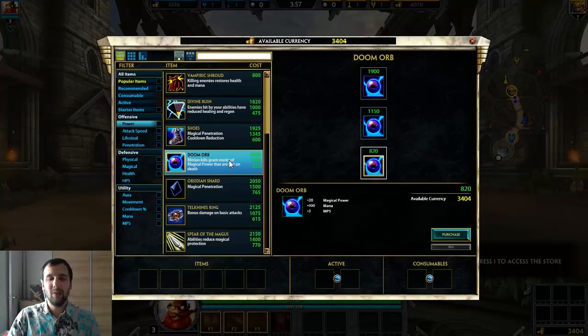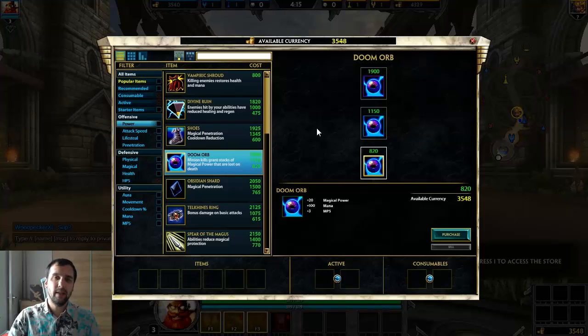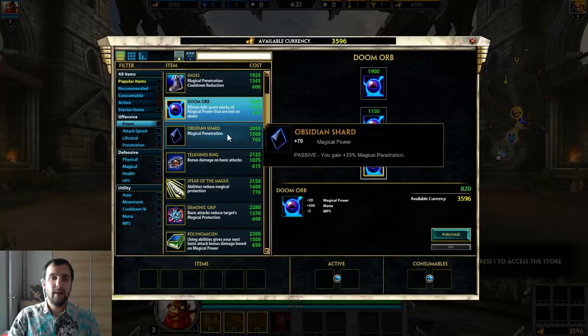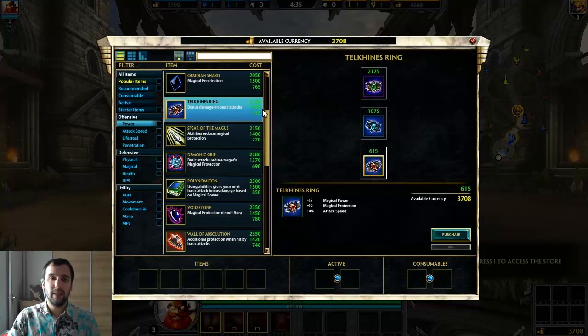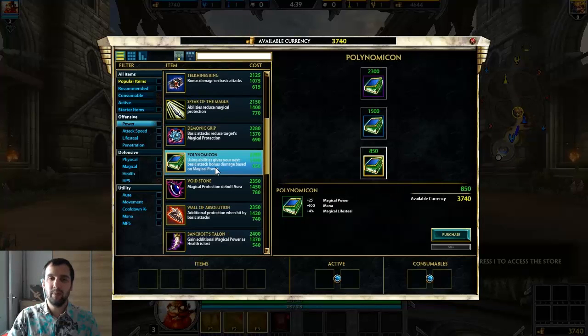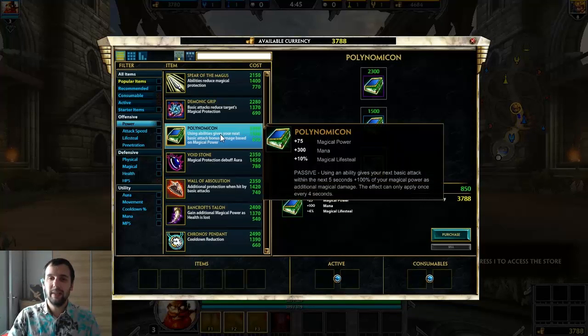Doom Orb — I used it to get my pentakill, but it's not really his item because he is pretty easy to kill and doesn't have an escape. You can go for it and get stacks pretty easily since your turrets get a lot of minion kills if placed correctly — you can use your one and two to clear an entire minion wave in one go. Obsidian Shard is definitely a good late game item, Spear of the Magus is available too. Since you're not an auto-attack god, Telekinas Ring and Demonic Grip don't count for you. Polynomicon is only for fun, not serious play.